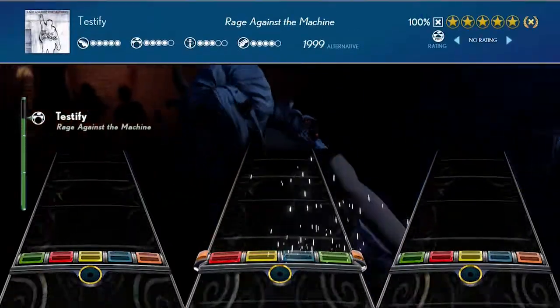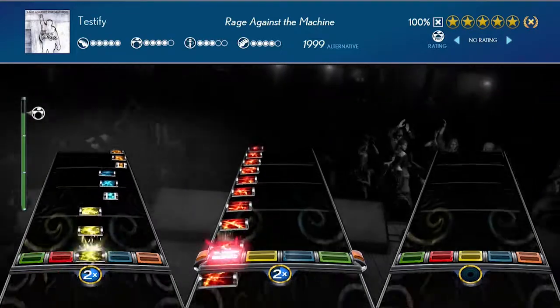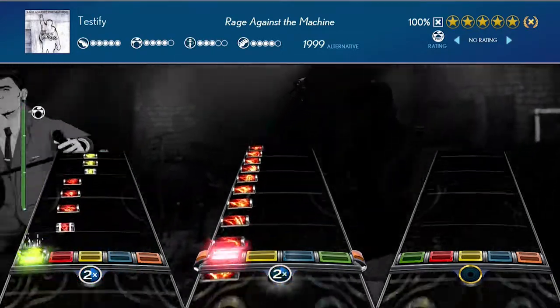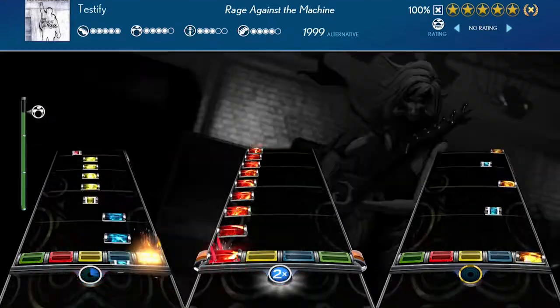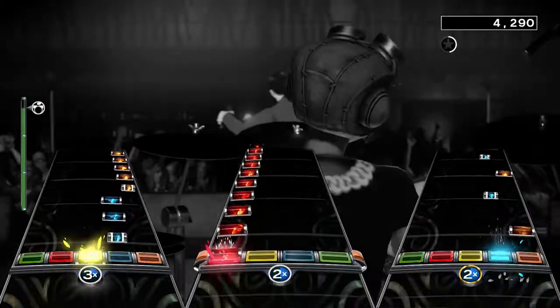Hey, what's up everyone, Kim here with today's Rock Band 4 DLC review. In this video, we're looking at the Rewind single 'Testify' by Rage Against The Machine. If You Want A Lie by The Temper Trap, I will have that in a separate video tomorrow. But is this 1999 alternative rock single fun to play? Let's find out.